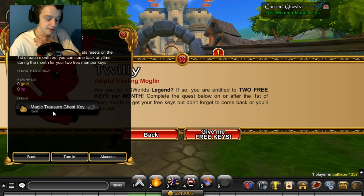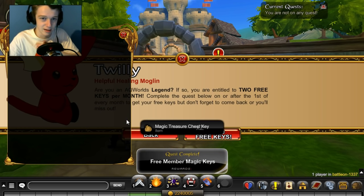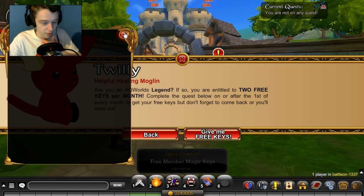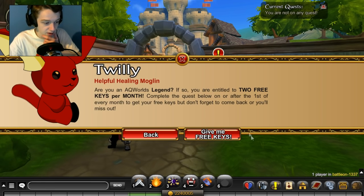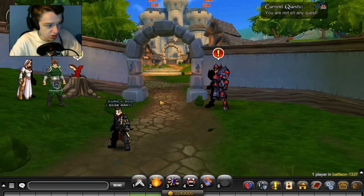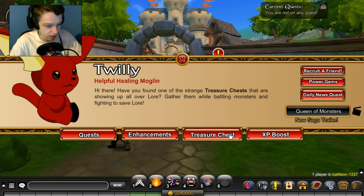I think it would be cool if they had an attendance system where if you logged in every day for a whole month — or like 25 of 30 days — you got a free key. Other free-to-play games do that as a cool way to get players to log in every day. I'm guessing that's what the daily quests for classes are for. Anyway, we got two keys, so now we just talk to Twilly and open the treasure chest.